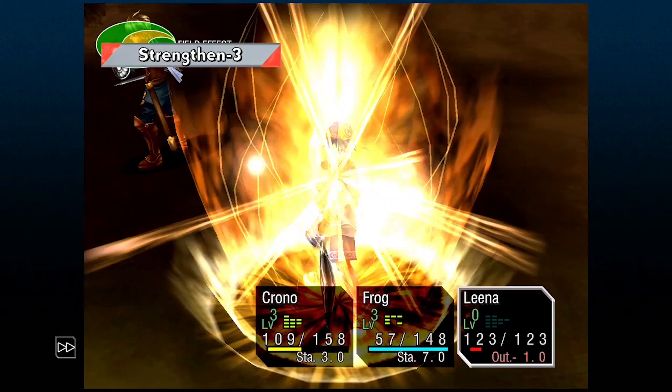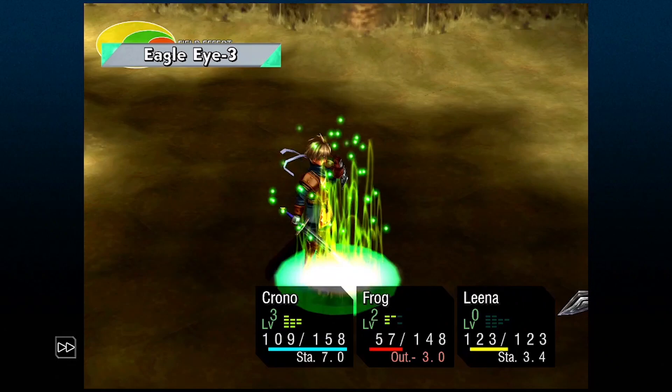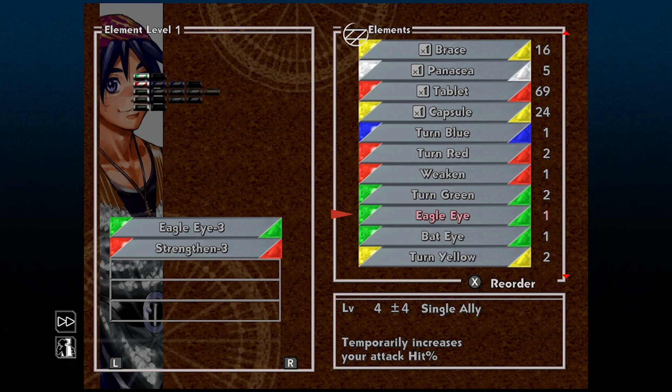I'll sometimes leave out Strengthen because I don't really find it's needed all the time. But when it comes to bosses, I do like to use both Eagle Eye then Strengthen. Eventually you'll get the Dreamer Scarf accessory, which is one of the best in the game in my opinion. This will let a character start the battle with a level 1 element before they even attack, so you can go straight into using Eagle Eye on your main damage dealer, then straight into an AoE spell to do tons of damage to all enemy units.